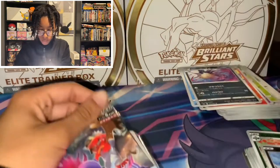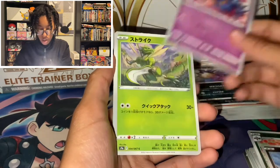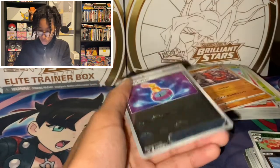Last pack. We got Misdreavus, Scyther, Roserade, Rhyperior, Holo Keldeo, and Reverse Holo Perfume.